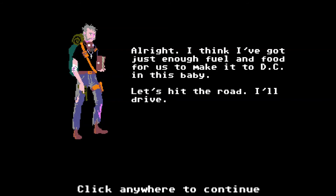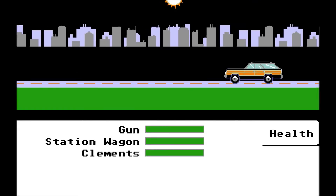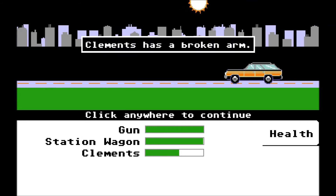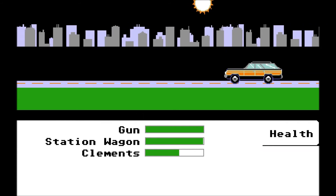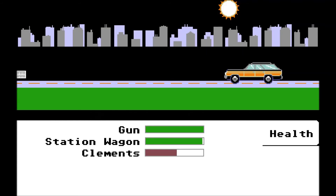Clements now has a broken arm. How the fuck did you do that? You were just driving along. How did he get a broken arm by driving in a car? Did I punch him a little too hard? There aren't any fucking cars on the road because there's zombies everywhere. Does he have brittle bone disease or something? Way to go, Clements. Maybe you're thumping that Bible too much. Now he has dysentery. Dysentery — that is from the original Oregon Trail. I still don't know what it means. Let's go. Is that D.C.? Clements was bitten by a zombie. It's just not your day, is it?